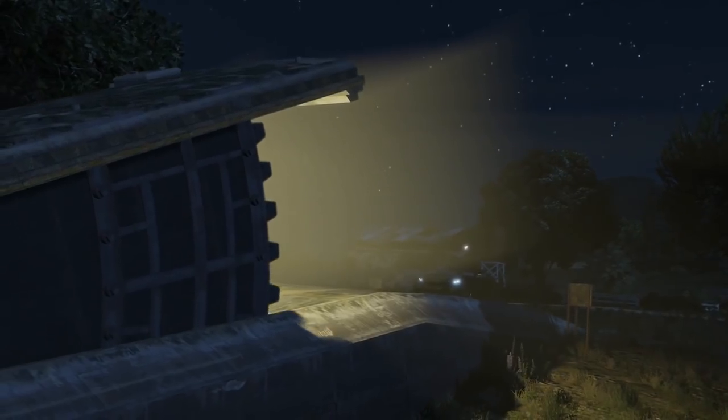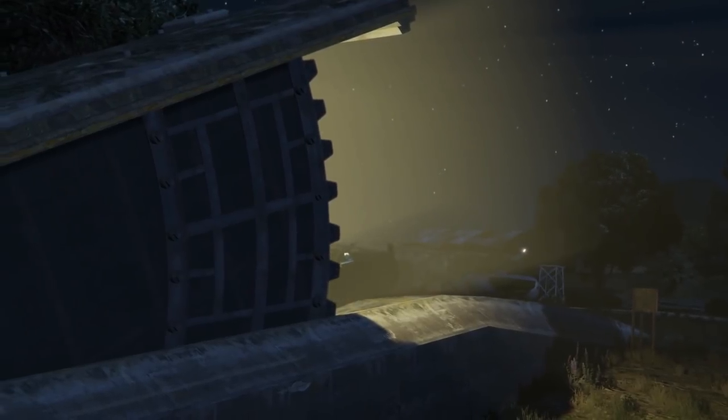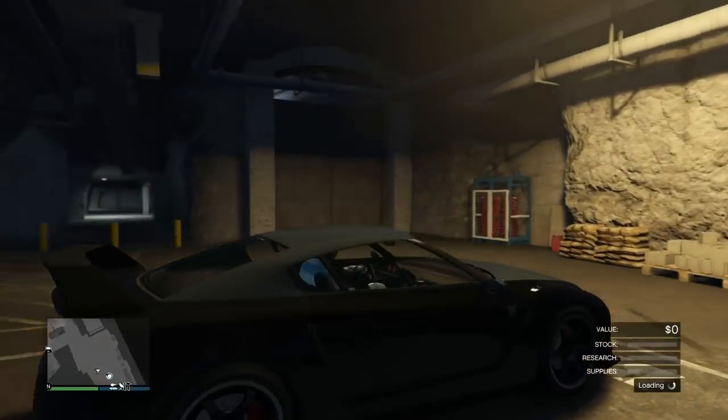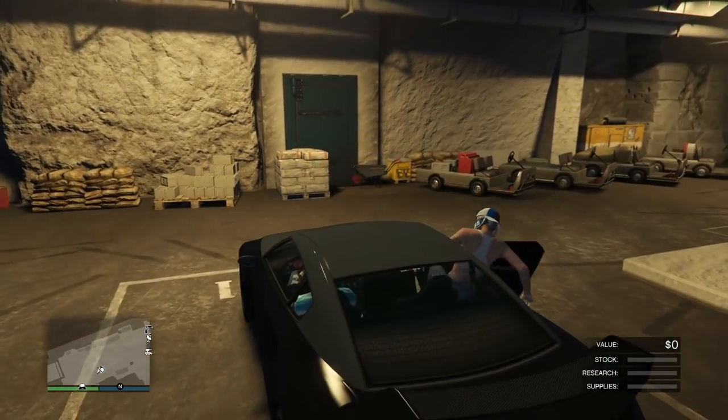Simply turn around and drive right back into your bunker. Tell your friend to get ready to hop back in the car as soon as possible — it may not matter, but have them get back in the car as soon as they can when you spawn back in.